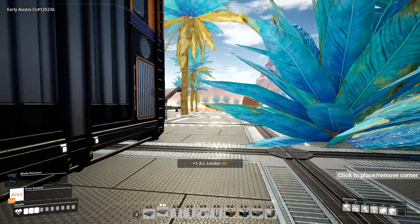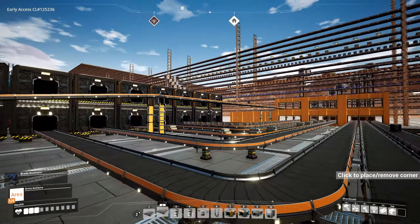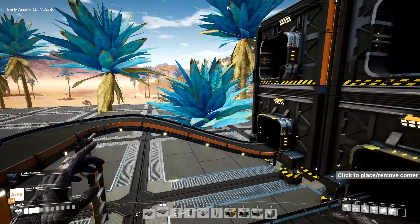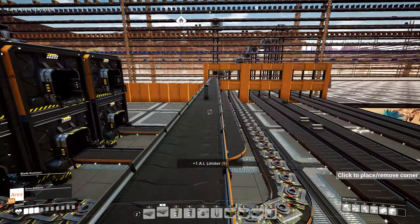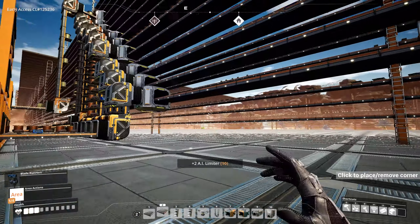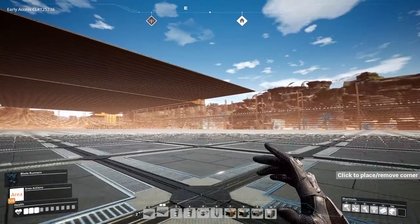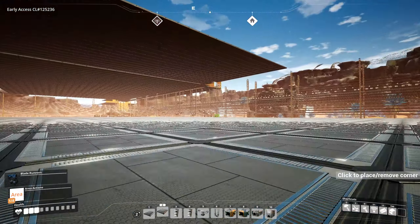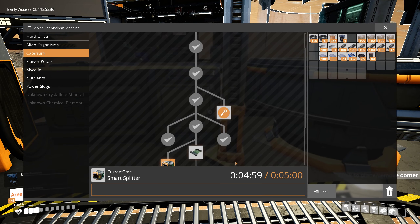How many do we have? Got another one — number eight. Come on, give me two more. There's number nine. Skipping ahead — we got all ten right here! Alright, running back to the MAM to unlock the smart splitter. At the MAM now: Caterium research, smart splitter — five minutes. What else can we research? We could do the color gun, or the rebar gun. Could go hard drive hunting although that's not something I really want to show in an episode — it'd just be me wandering around looking for hard drives.